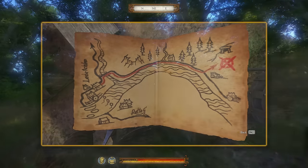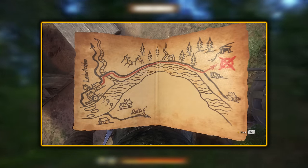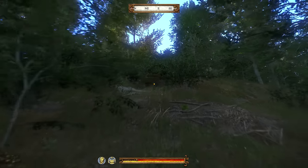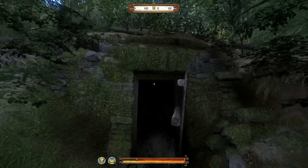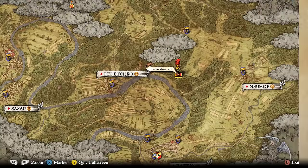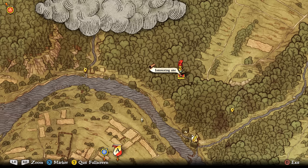Moving on, we've got treasure map number 4. This one is a little bit hard to find — you'll have to walk into the woods and head up a super steep hill, which is difficult, or come at it from the other way heading down. It is hard to spot, but luckily it is marked as an interesting site. On the map we can see it's kind of right in between Neuhof and Lederko. If we take a closer look, we can see it is north of Milovoizek.